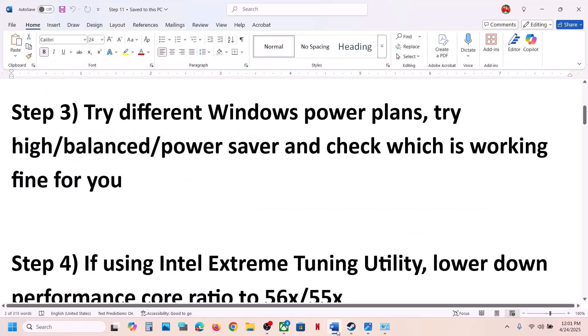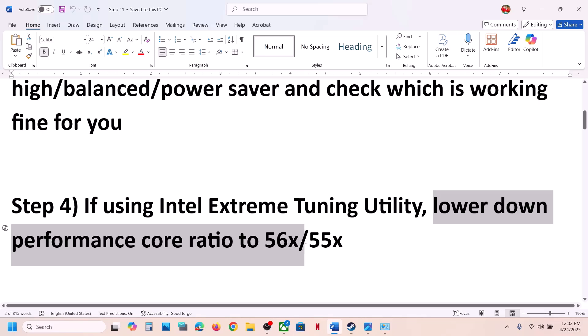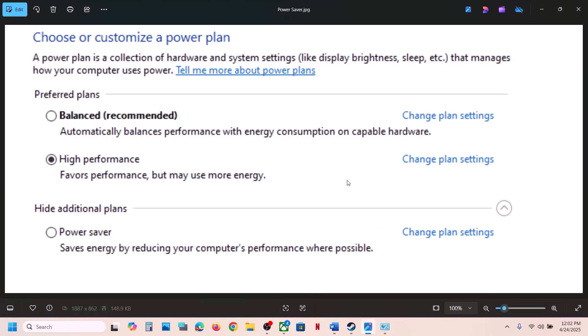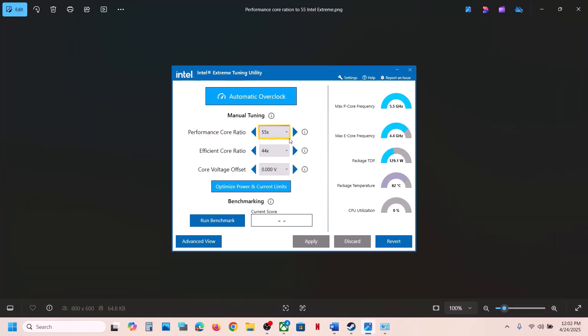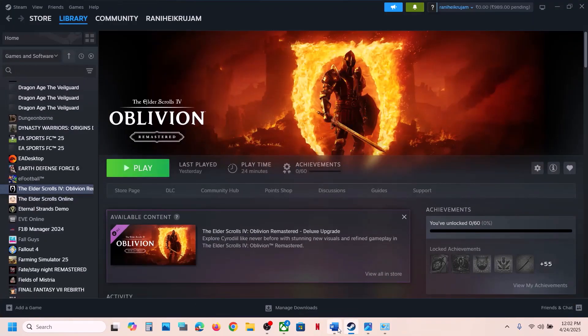If you are using Intel Extreme Tuning Utility software, you can lower the Performance Score Ratio — try values like 56, 55, 54, or 53. Open Intel Extreme Tuning Utility, go to the Performance Score Ratio setting, lower it, and check if the game works.